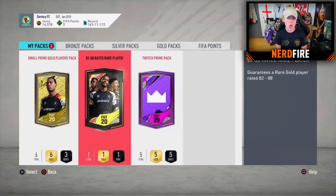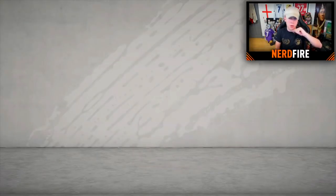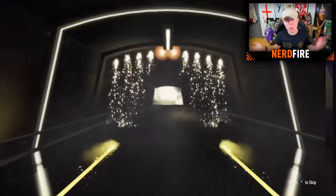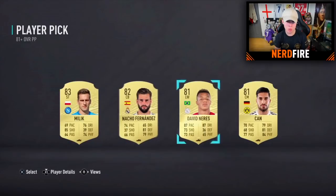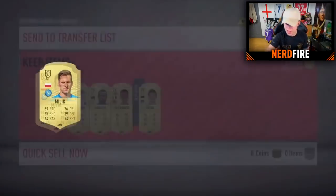Pack ten — big shout out to Moose Hot on Twitch. We can't beat that 87-rated Casemiro from the normal pack here. Into the player pick: 83-rated Milic. It looks weird seeing him in a Dortmund kit. Selecting Milic and on to the next pack.